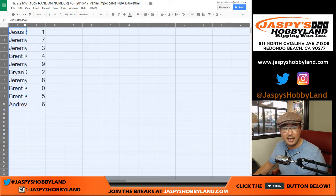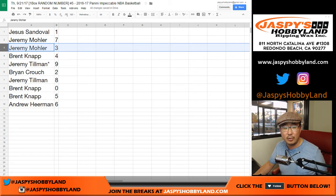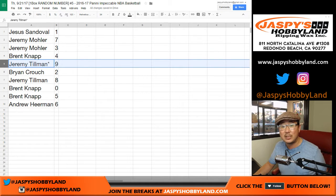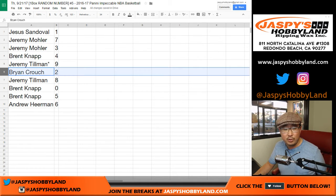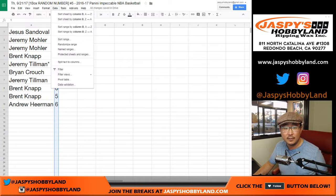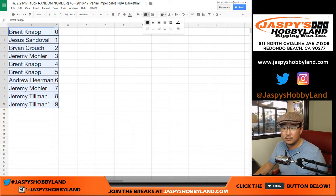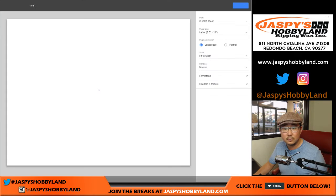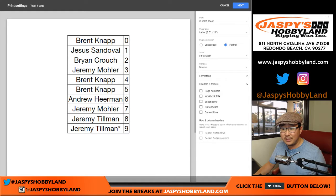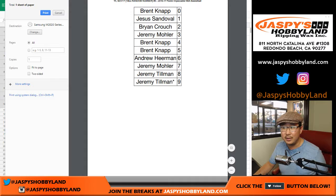Let's crank up the font size right here. So Jesus with one, Jeremy 33 seven and three, Brent with four, Jeremy Last Spot Mojo nine, Brian with two, Jeremy with eight, Brent with zero. Any and all redemptions including one of ones — you also have five, and Andrew with six. Rarely do I see trades happen in stuff like this.